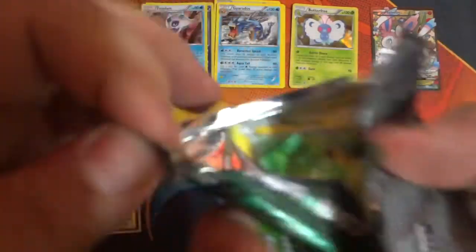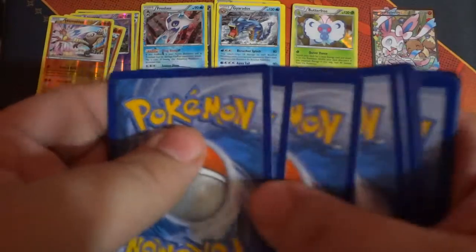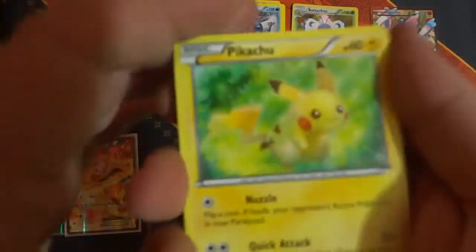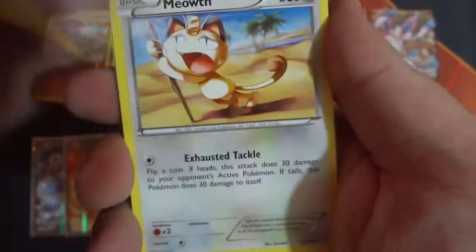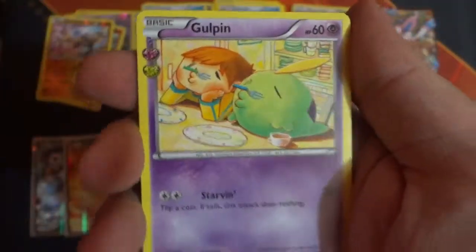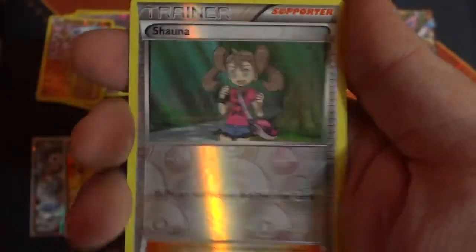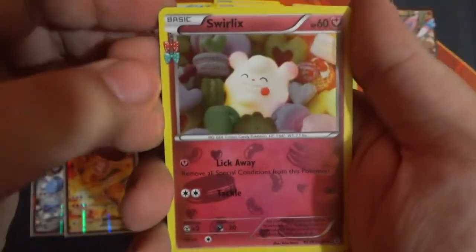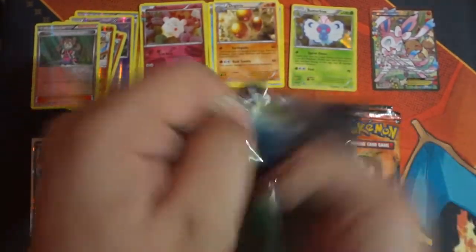Next — let's see what Venusaur has got in store for us. Pikachu, Caterpie, Psychic Energy, Meowth, Gulpin, Graveler, Mr. Mime, Reverse Holo Shauna. Radiant Collection is a Swirlix and Dugtrio again, but no rare. We still have three more packs.